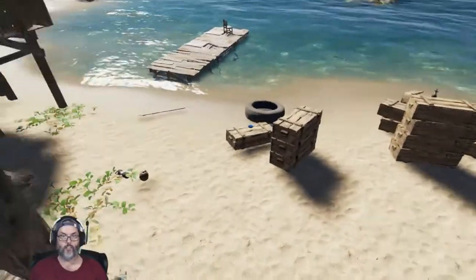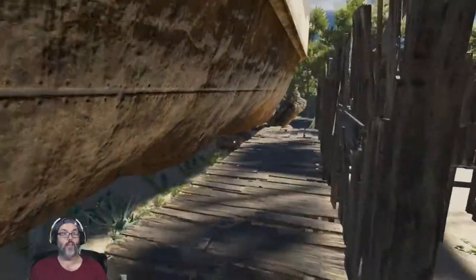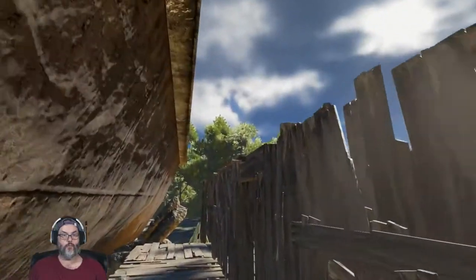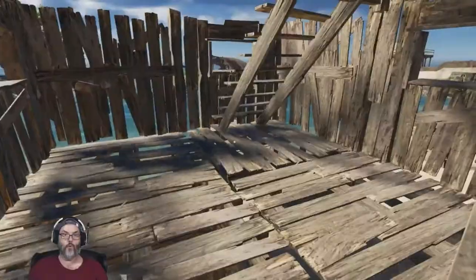We'll come in on the second floor right here and then come down to this first floor. This will be like our bedroom area, so you'd actually have to come in and go all the way through before you could surprise us in the middle of the night. And then the floor above and this room over here can all be for storage.